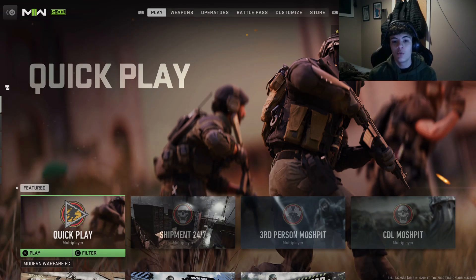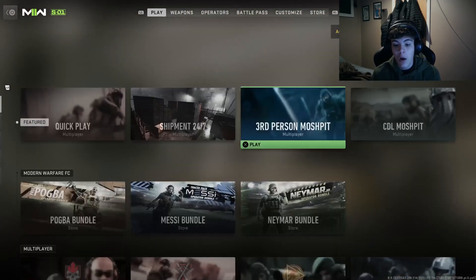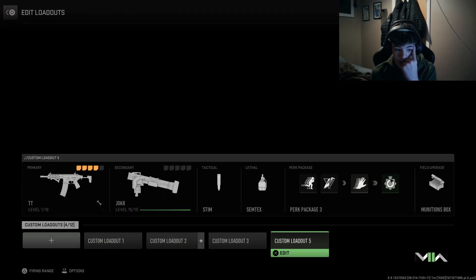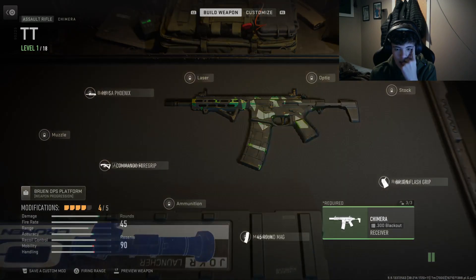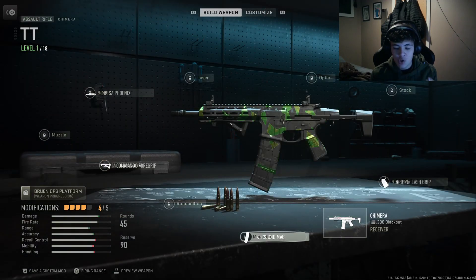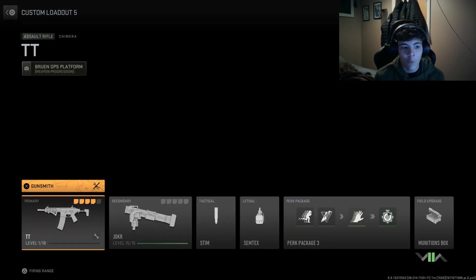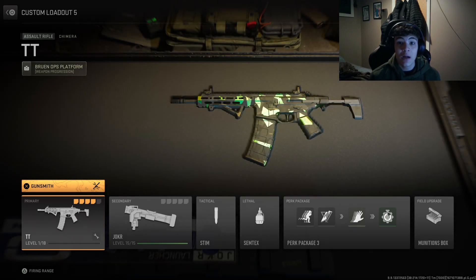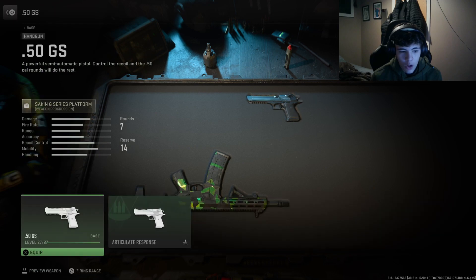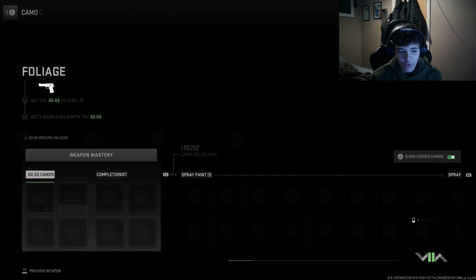I wanted to show you guys something that may help you use the new Honey Badger and unlock it. I've already unlocked it, and you might be asking how I've got attachments on it when it's only level one. I can show you guys how to actually do this if you don't already know.